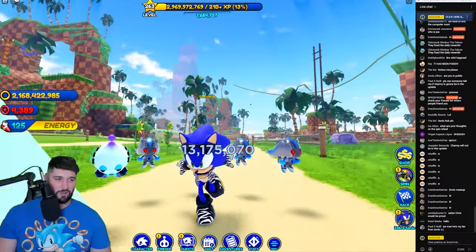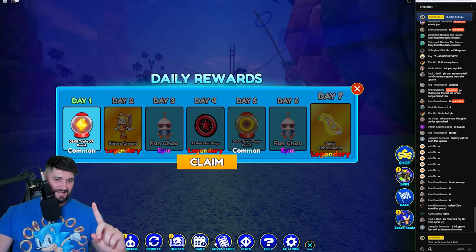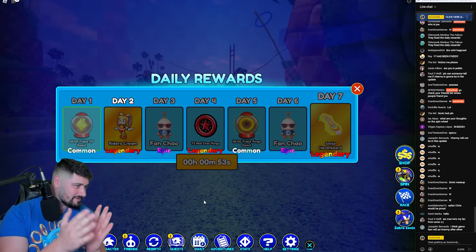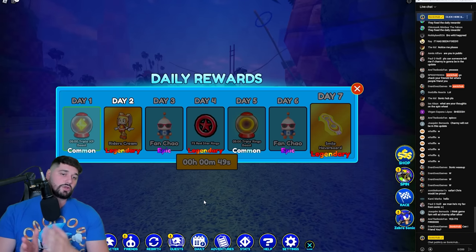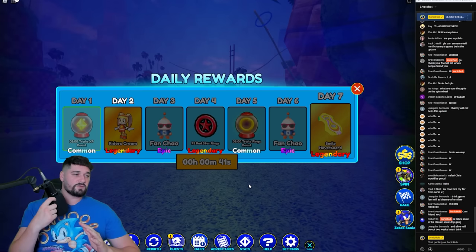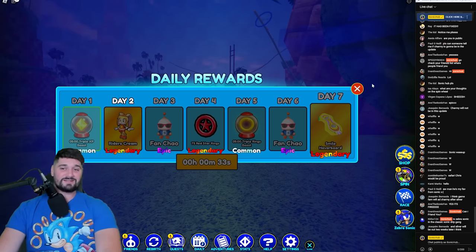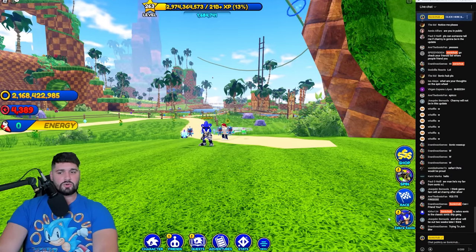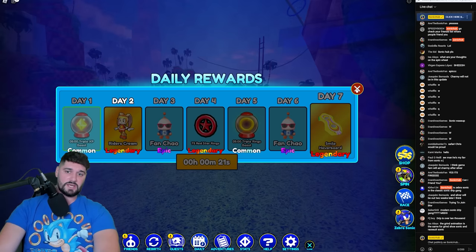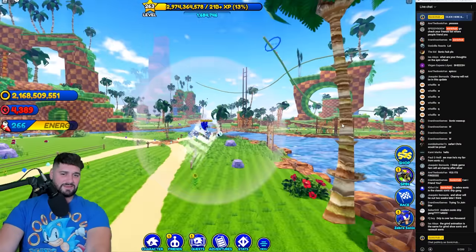Let me know down below in the comments. Don't think I forgot — there's one last skin in the update. Let's claim our daily rewards and unlock Rider's Cream. This system is simple: every single day that you log in, you will be able to unlock a reward. There is nothing you have to do other than simply log in — claim your reward, log back in the next day, and you're good.